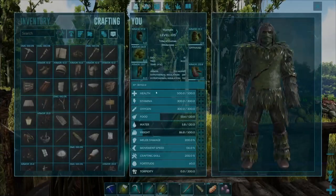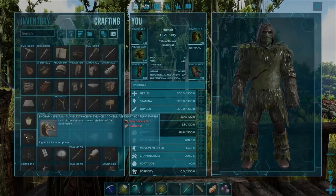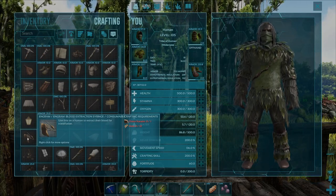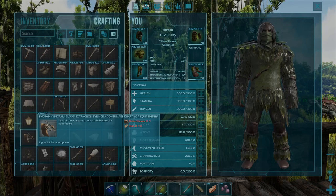Once you've done that, come into your crafting menu by pressing the V key and locate the blood extraction syringe engram so that we can check what we need, and that is going to be one piece of either chitin or keratin and 10 pieces of hide.